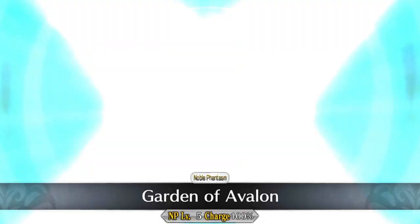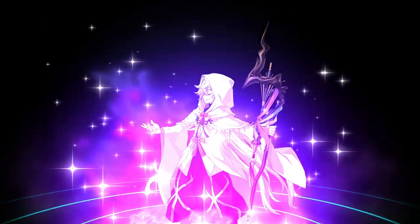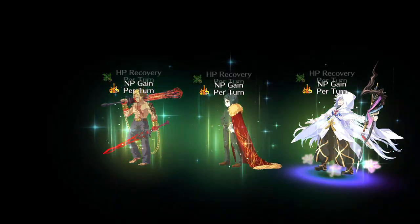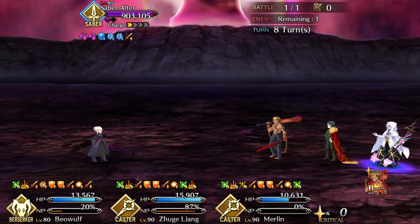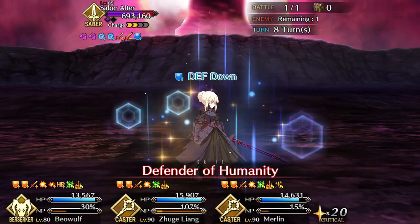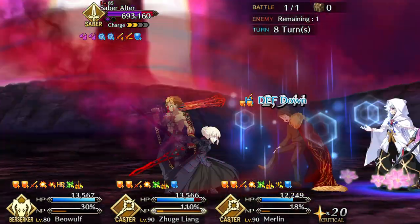Let's talk about a Jojo character many players love and many players love to hate: Beowulf. Beowulf is a 4-star berserker with a fairly straightforward kit. He's got a triple buster deck and a buster NP, and a fairly high attack stat at 10.2k. He excels at pretty much one thing, and that's damage from his incredibly strong noble phantasm, Grendel Buster.